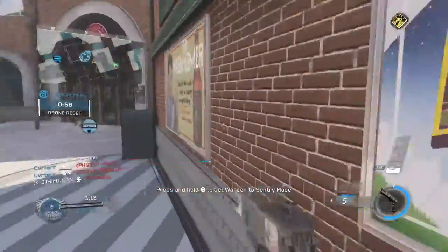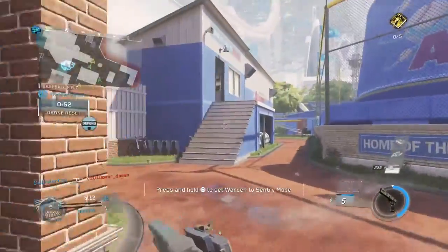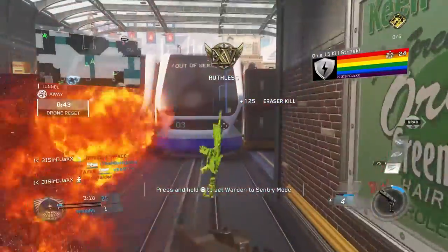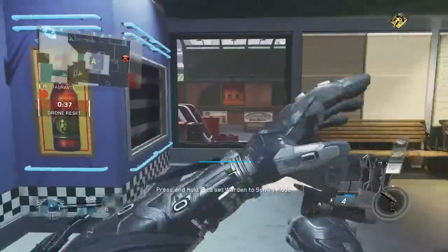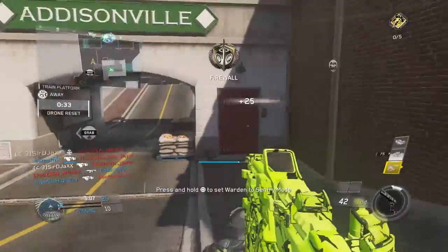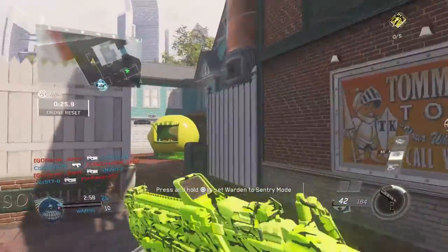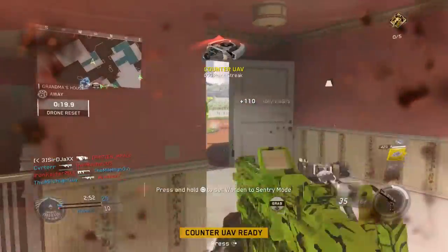One of the things everybody's complaining about is the fast kill time. It kills super fast — the guns kill in like three to four bullets, but the fire rate and bullet registration are so good that you die so quickly. It's kind of like Ghost in the way you die, though I think Ghost was a little bit faster. I'm not sure how I feel about the kill time yet, but I do realize it is an Infinity Ward game and they've always had a fast kill time, so it's really something we should be expecting.